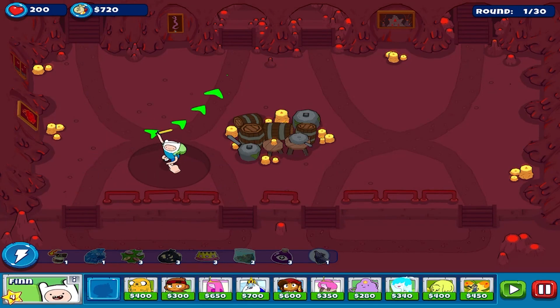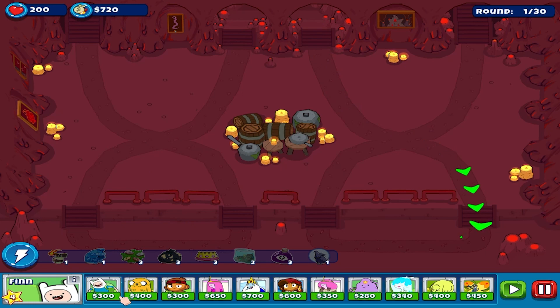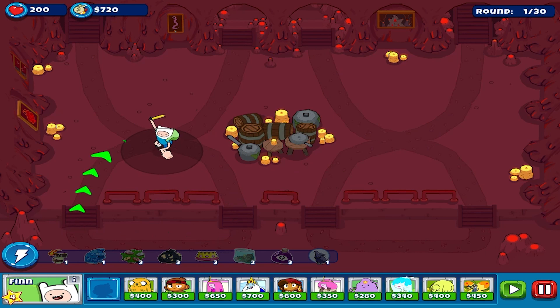As the unicorn was telling us, there's a Super Monkey - Super Sun God Monkey - which is the most powerful and most expensive one.